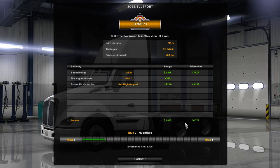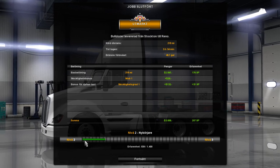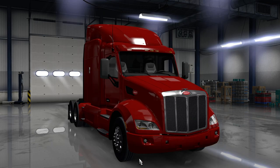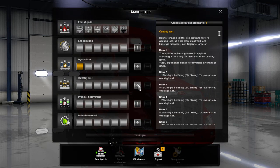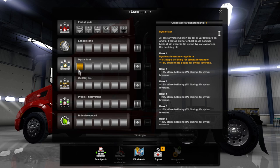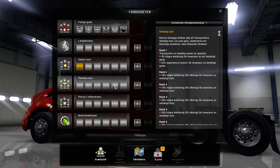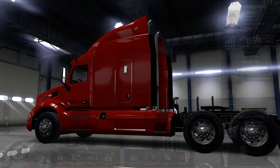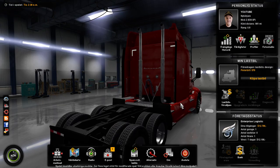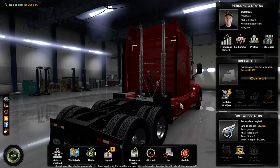Yeah! We got three thousand dollars for this, and two hundred and seven XP, and we got up to level two. We got things to unlock here — we got Fragile Cargo and Expensive Cargo skills. We'll take Fragile Cargo and use it. Now we say goodbye — give the video a thumbs up, share the video, subscribe, and I will see you next time. Goodbye!